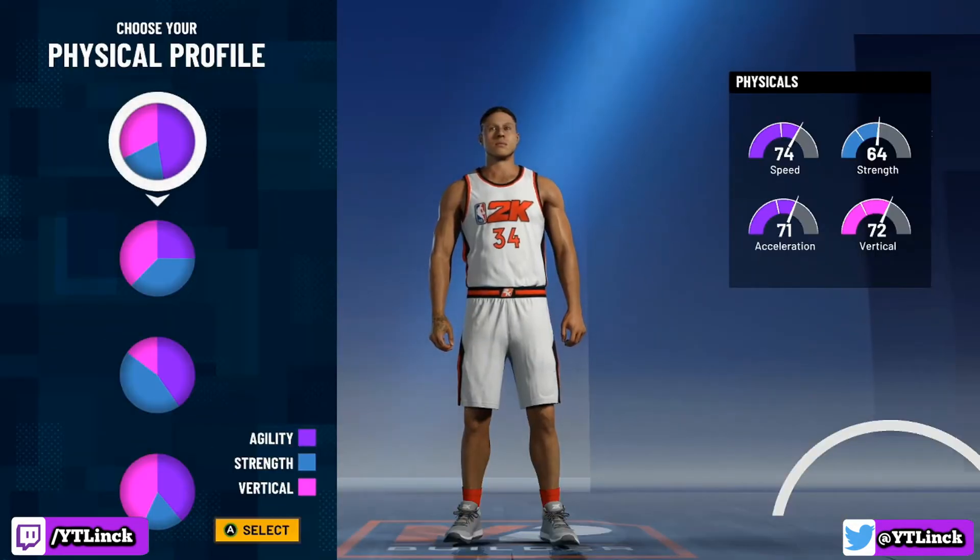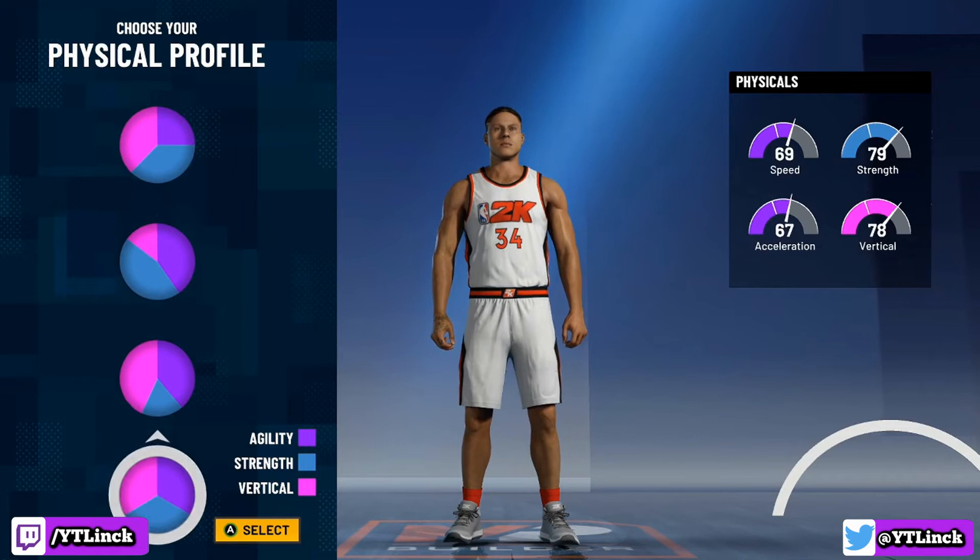Next up for the physical profile, we're going to go with the balanced pie chart, because Giannis is fast, Giannis is strong, Giannis can jump, and we all know Giannis can go from 0 to 100 real quick. So we're going with the balanced physical profile.